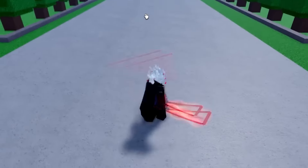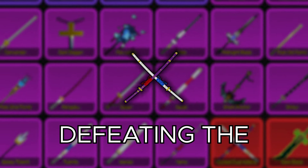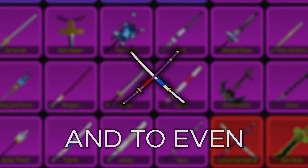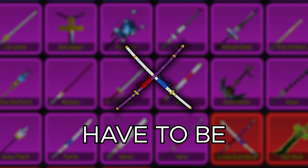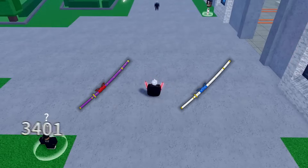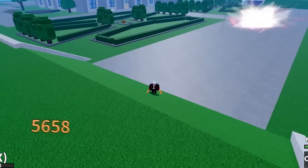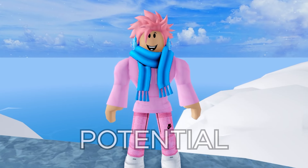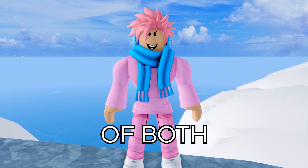I got a sword that is definitely top 3 in the whole game — this is the Cursed Dual Katana, also known as the CDK. You get it at the Floating Turtle by defeating the Cursed Skeleton boss, but you have to finish a puzzle before it. To even start the puzzle, you need a 350 mastery on the Yama and Tushida swords, and you have to be at least level 2200. The first ability is called Revolting Ravager, where you charge up a huge long-range attack and send it flying to wherever your cursor aims. The X ability is called Slayer Goliath, which is essentially the same but the attack is light-speed and almost impossible to dodge. This sword has incredibly good combo potential and probably the highest damage out of every sword in the game, but it's incredibly difficult to obtain because you need two other swords with a 350 mastery on both.